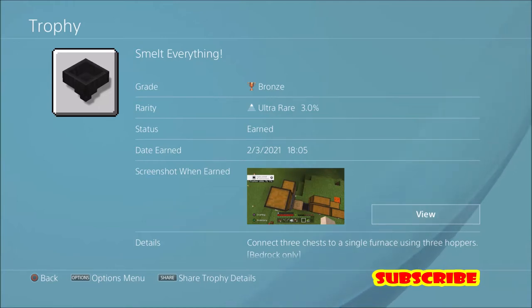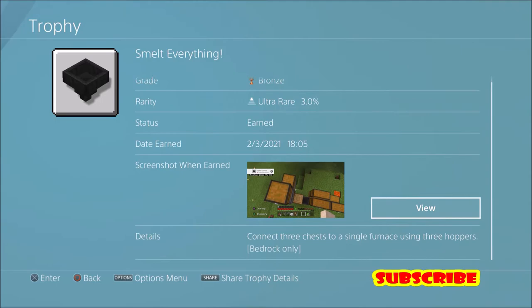Hello ladies and gentlemen, my name is Fail Quail and today I'm bringing you a guide on how to smelt everything in Minecraft. This is an ultra rare trophy at 3% and all you have to do is connect 3 chests to a single furnace using 3 hoppers — bedrock only. I'm going to show you how to do this right now.